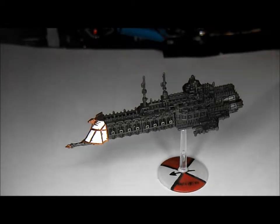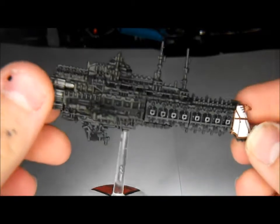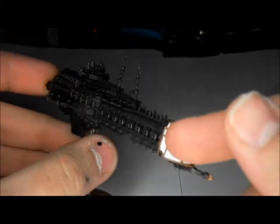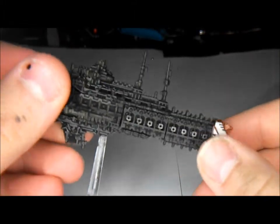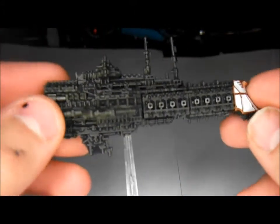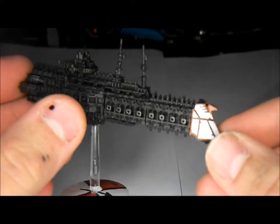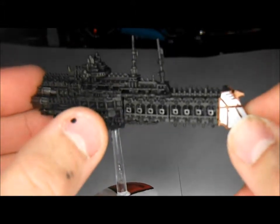To start off, this is my Tyrant class cruiser. This is a sort of specific gunboat, and in terms of weaponry it has six prow torpedoes. On each side it has a strength 6 30cm weapons battery and a strength 4 45cm weapons battery, which is quite useful as the majority of Imperial Navy weapons are 30cm for the workhorses — the cruisers — so having the 45cm gives that extra coverage for the cruiser group.